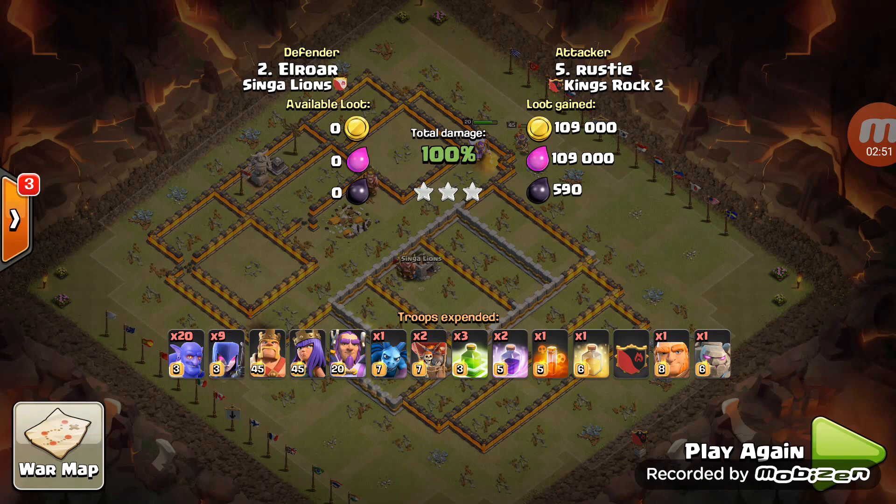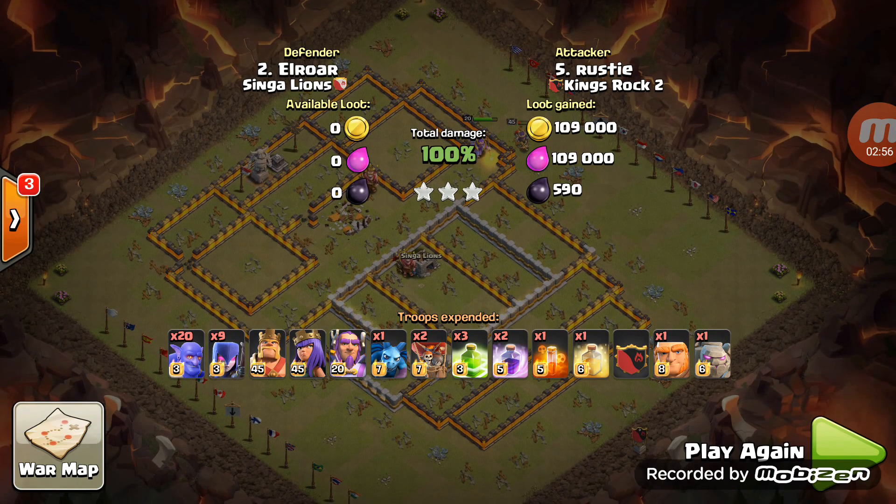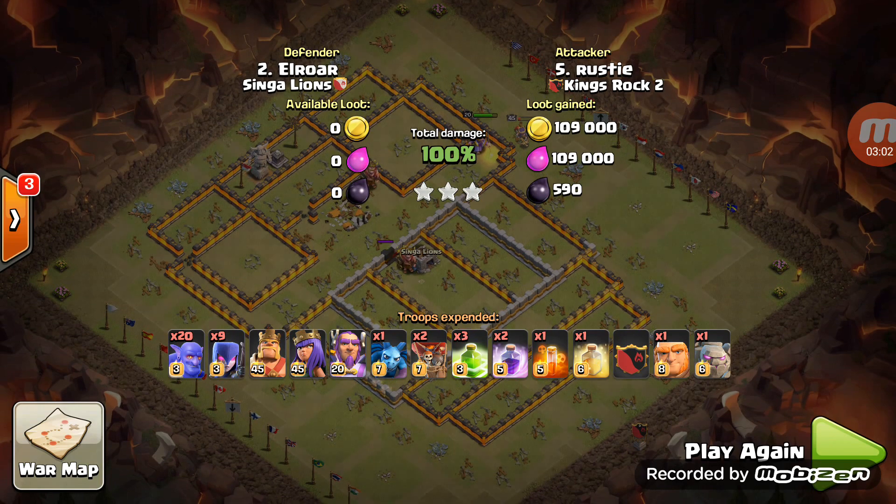Boom — done! Three stars, it won the war! Look at that composition: three jump spells, two rage, a poison to take care of those CC troops, one golem, and the heal was really beneficial right there. You've got to go back and check that out.